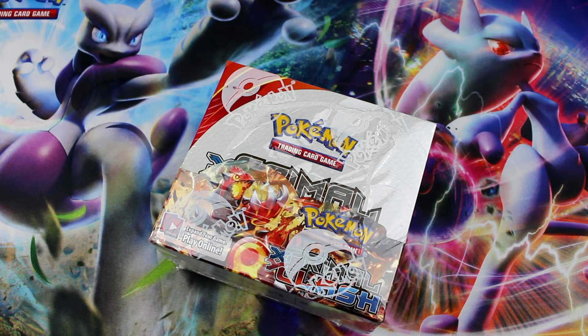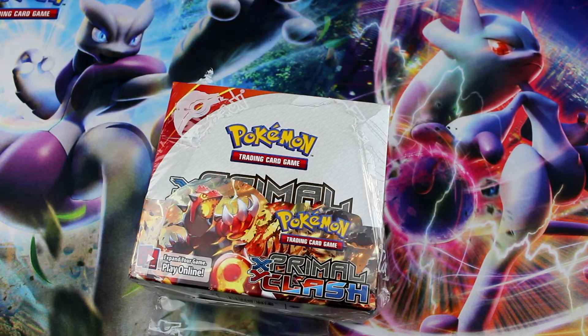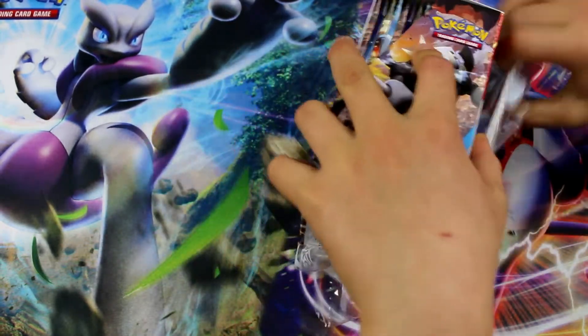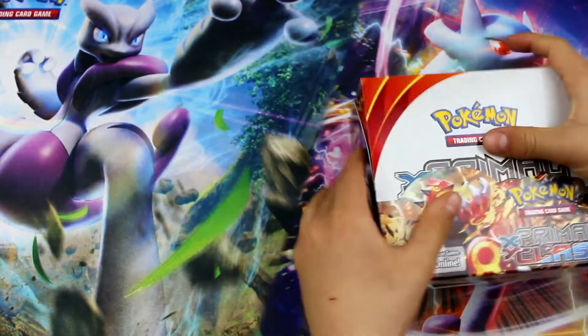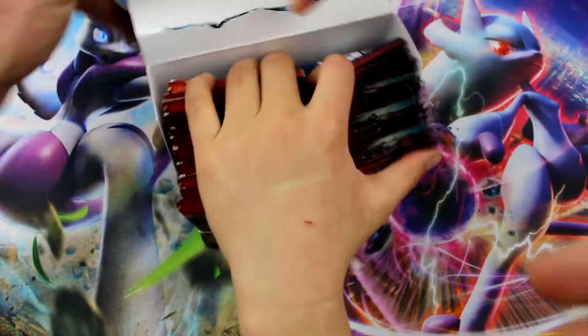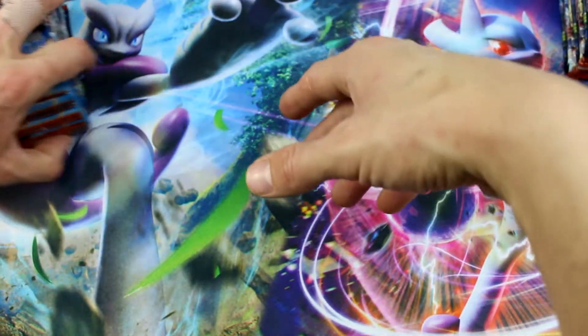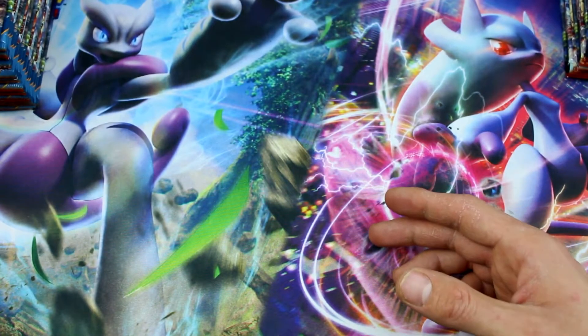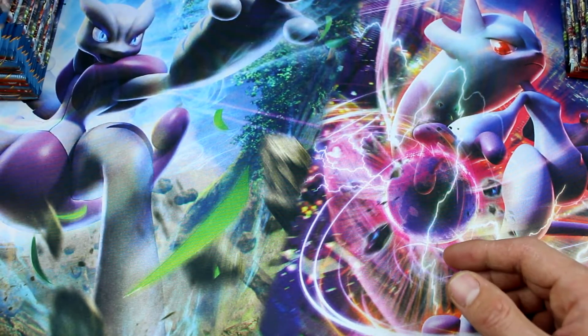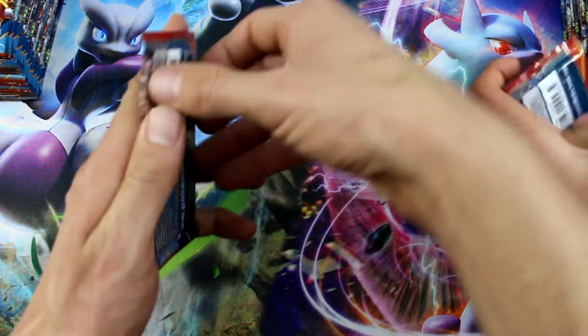How's it going guys? Sensei Ryan here, and I'm here with Ryan. We are finishing up our 108 pack video now. We have our third booster box here. This is gonna be hopefully as epic as our last one. Ryan got us some amazing cards last time — we got the secret rare Enhanced Hammer, Mega Primal Groudon, Groudon EX. It was amazing! Let's get these bad boys open.